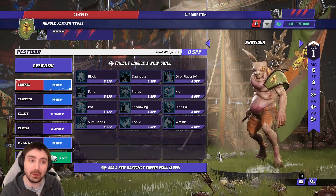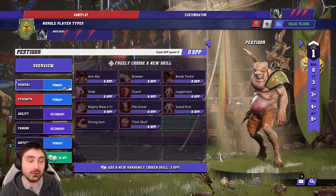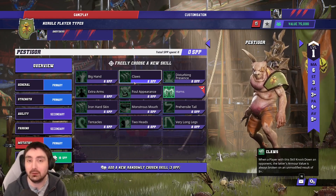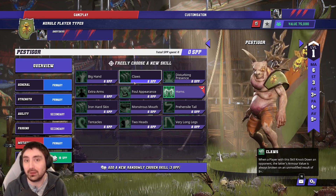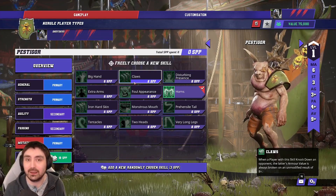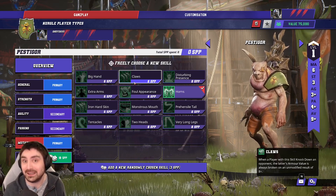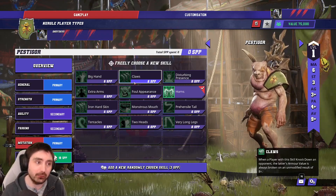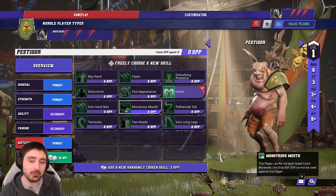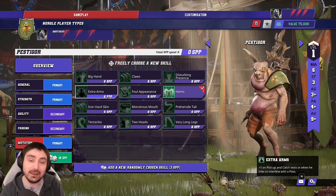Then you need to build not one but two Pestigors as killers. Those players should go Block, Tackle, Mighty Blow, Frenzy, and Claws. In terms of order: the first killer should deal with agility-type players, so go Block, Tackle, Mighty Blow, Frenzy, then Claw. The second should be a can-opener for high-armoured targets: go Block, Mighty Blow, Claw, Frenzy, then Tackle — since high-armour targets don't tend to have Dodge, you end up in the same place but via two completely different routes.